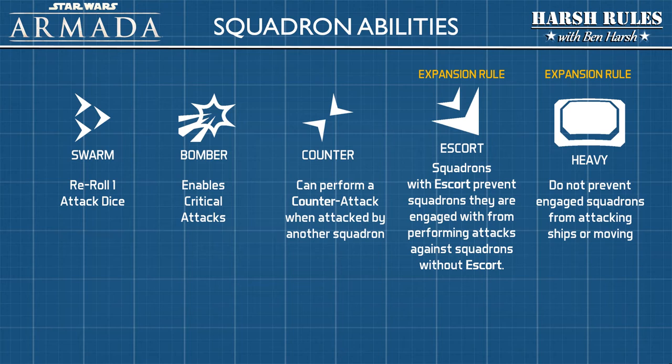Essentially, this allows squadrons to shield other squadrons from enemy attack. The Heavy ability is also a rule that only applies to expansions. A squadron classified as Heavy does not prevent engaged squadrons from attacking ships or moving. These last two squadron abilities often play against each other, in the example of TIE Bombers, B-Wings, and Y-Wings. Squadrons with the Heavy rating may need Escorts to conduct bombing runs. It is not necessary to focus on these rules if you only own the core set.